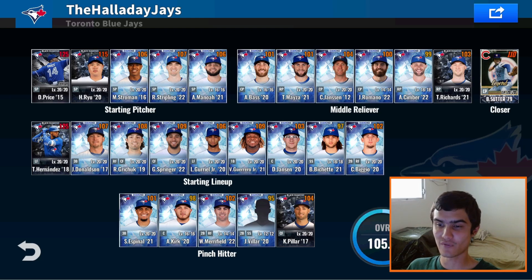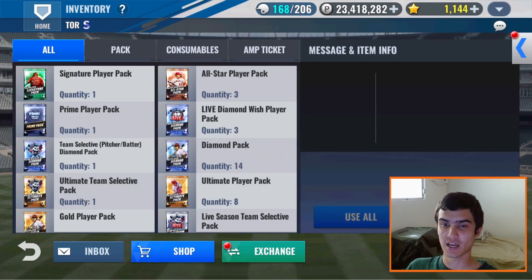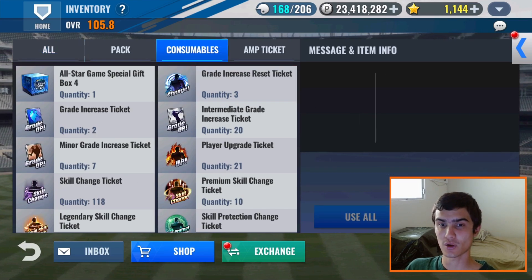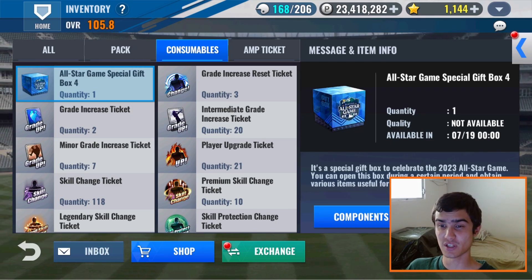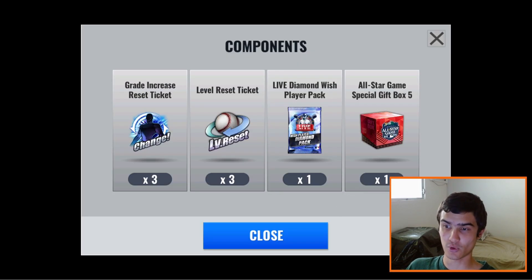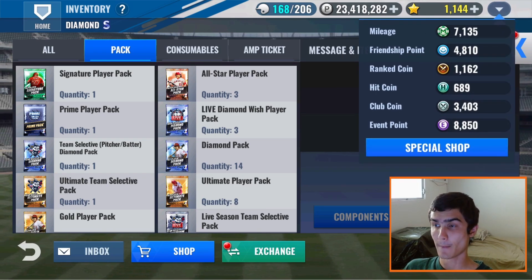Looking at the team right here, other than a few upgrades and a few trains that I did, there hasn't been much changed on this Blue Jays team. As you guys can see, we have the three All-Star Player Packs from these All-Star Games special gift boxes — go ahead and open these up. This fourth one I'm recording a little earlier than usual. This video is probably gonna come out on the 20th, but by the 19th this box should be available. The components within it are pretty cool: Live Diamond Wish Player Pack, three great increased reset tickets, and I'm pretty sure a SIG Player Pack is coming in the fifth special gift box. So stay tuned for that. We got one SIG Player Pack in the inventory and one Mileage Signature Player Pack.